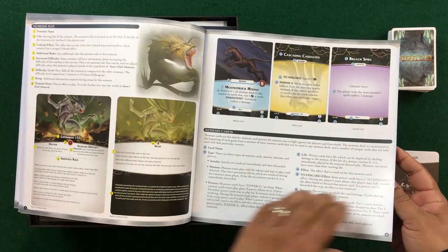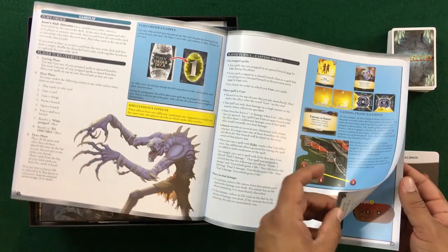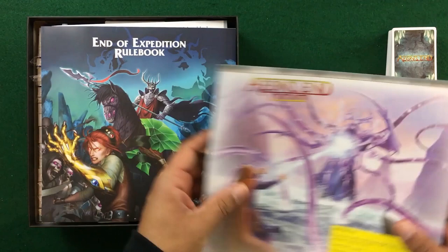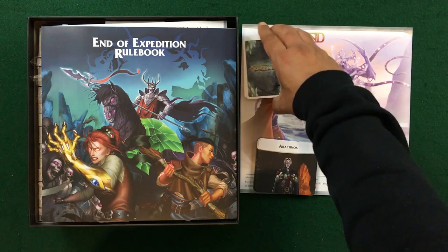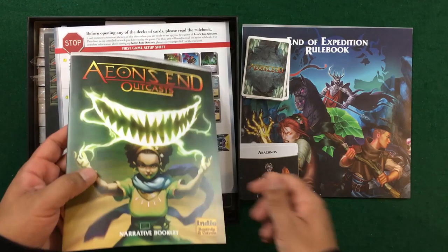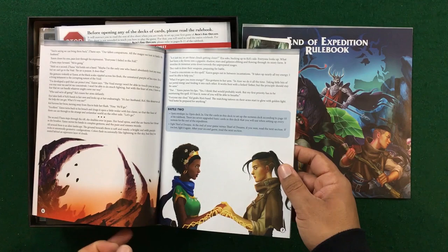Here we get the new curse deck explanation. If you're familiar with Aeon's End most of this is the same, so you'll just want to follow the instructions. It covers simultaneous effects and wandering, all in little yellow boxes. Core mechanics remain the same with quick references on the back. We've got the end-of-expedition rulebook giving instructions for setting up expeditions and how to reset the game once you've played through it. The narrative booklet gives us intro stories and setup for the different battles and the story of Aeon's End: Outcast.